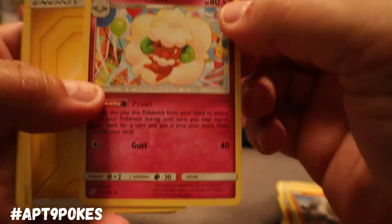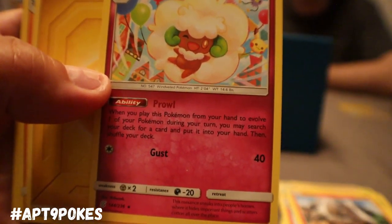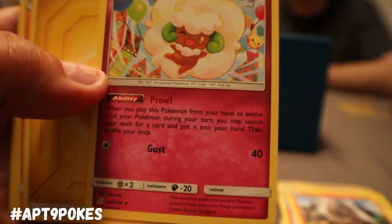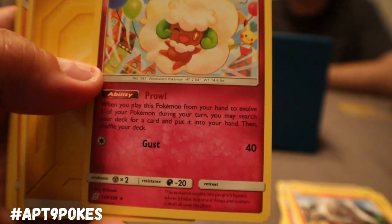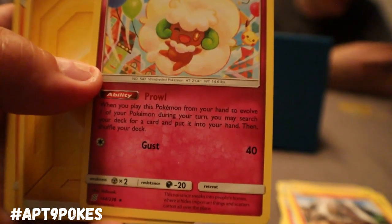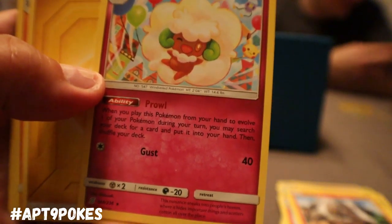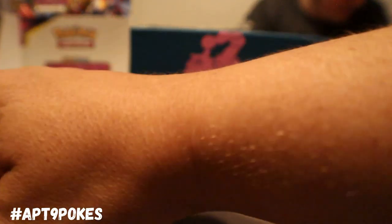We got Whimsicott — when you play this Pokemon from your hand to evolve one of your Pokemon during your turn, you may search your deck for any card and put it in your hand. Just any card, and it's got free retreat. That's why I've seen it in some fairy decks — that is pretty strong.